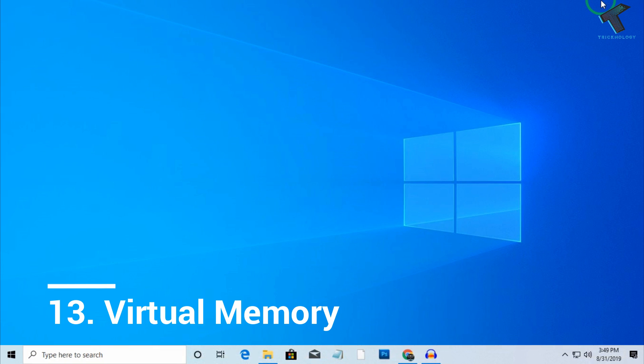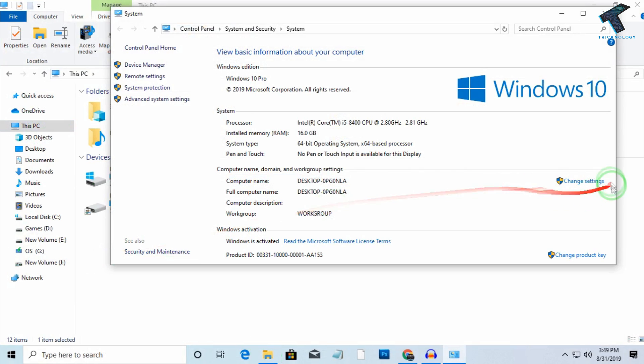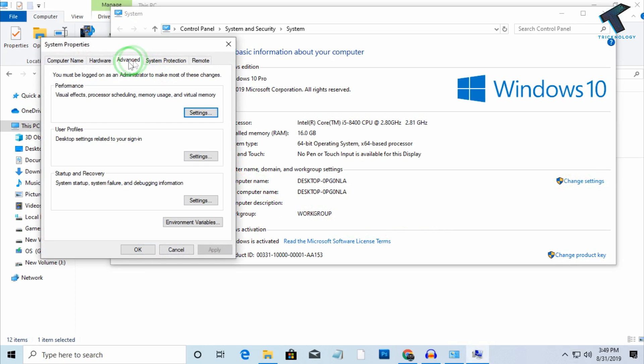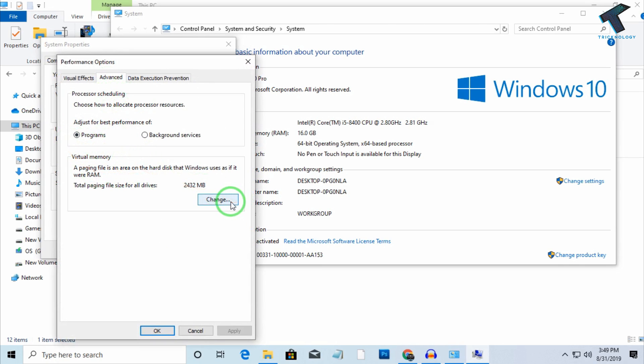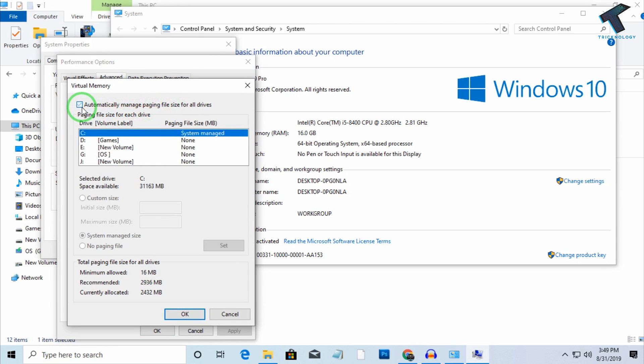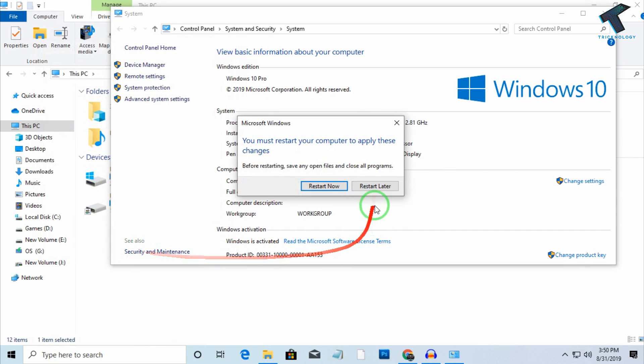The next step is use your hard drive as RAM by configuring virtual memory. Right-click on This PC, go to Properties, click Change Settings, go to the Advanced tab, and under Performance click Settings. Go to Advanced again and under Virtual Memory click Change. Uncheck Automatically Manage Paging File Size, select Custom Size, and enter the recommended memory value shown — in this case 2936. Click Set, then OK, then Apply and OK, and restart your computer.